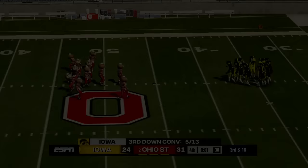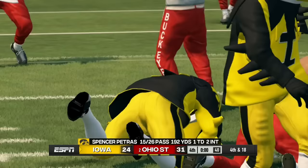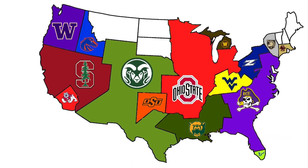Iowa heads east to face Ohio State. With one second left, Iowa is down seven and needs a 55-yard touchdown to force overtime. The QB gets hit and they don't get it — Ohio State wins again by seven and keeps rolling.